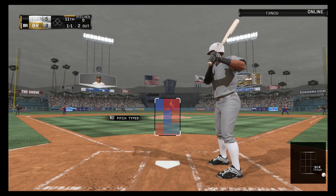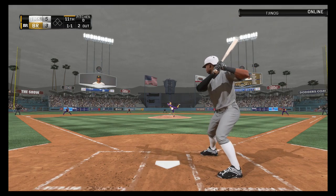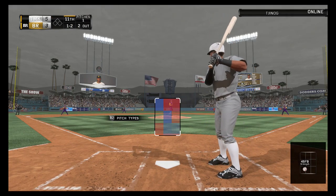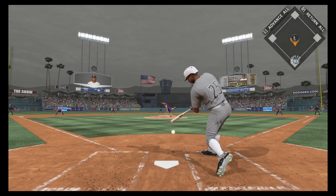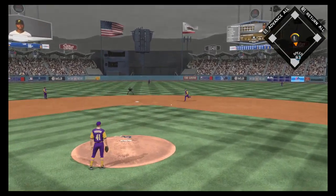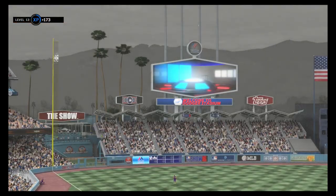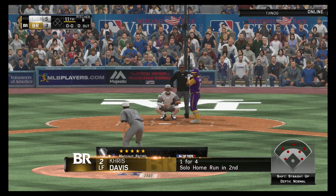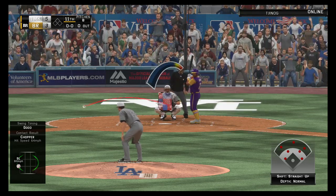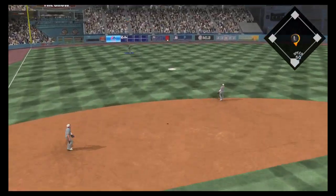Down and in as he's forced to back out of the way. Bases are empty, two men out. Charlie for Bush will come in and pitch. In for a strike and he jumps ahead one and two.